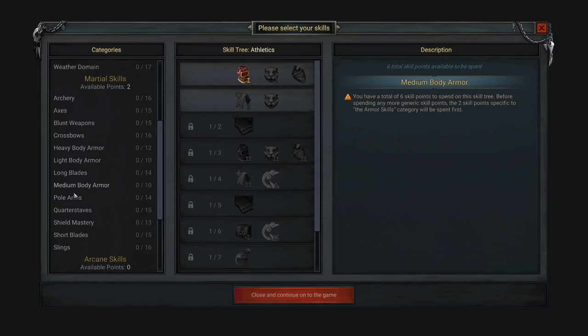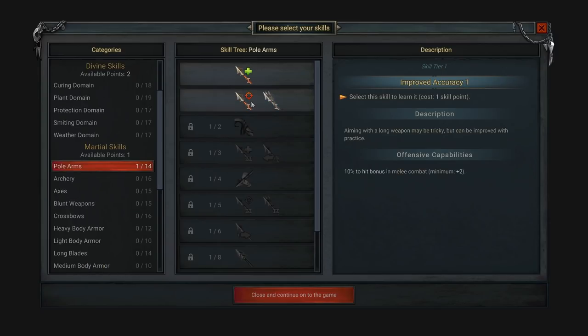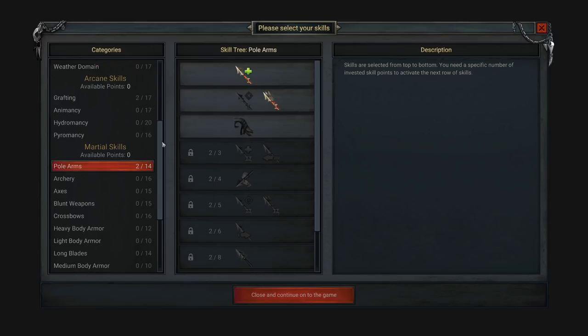For martial skills, I want polearms — each practice increases the damage you deal with it, more damage, sure. We get one more point: a free attack against any enemy entering weapon range. I like the sound of that as well. So we can also go with heavy body armor or shield mastery, but we're going to have two hands on this polearm, so let's take heavy armor.